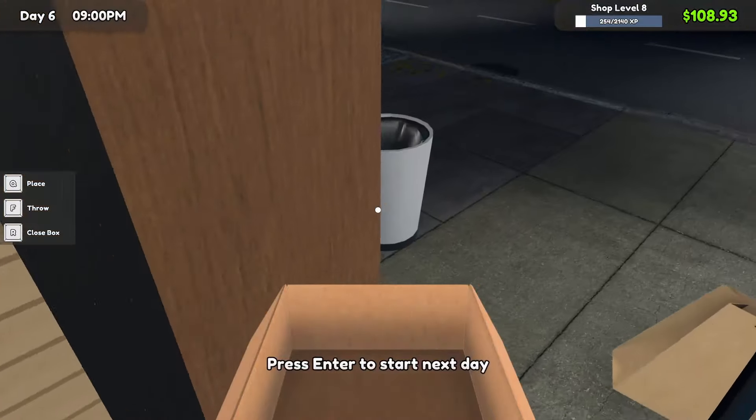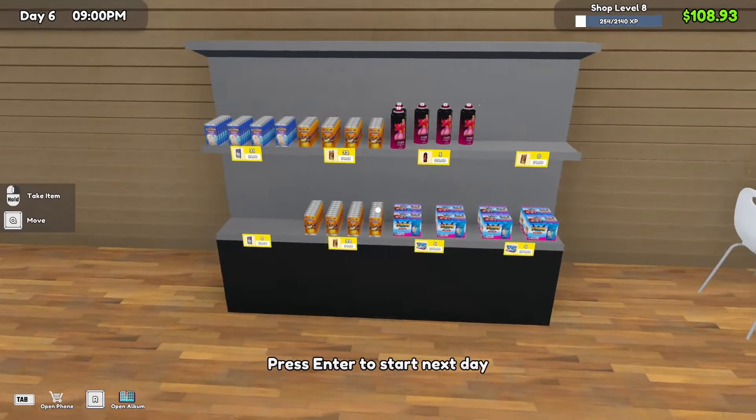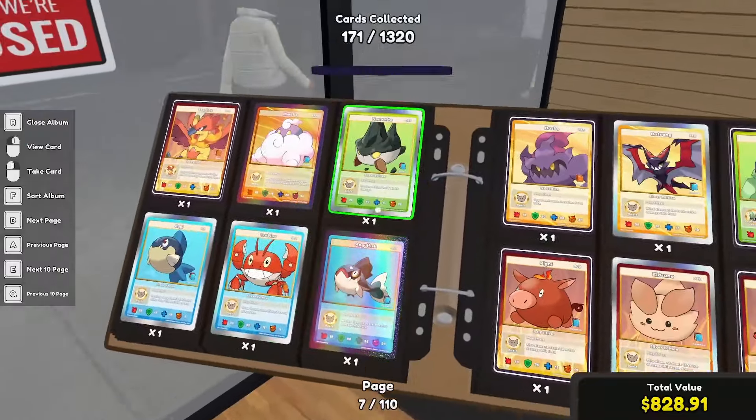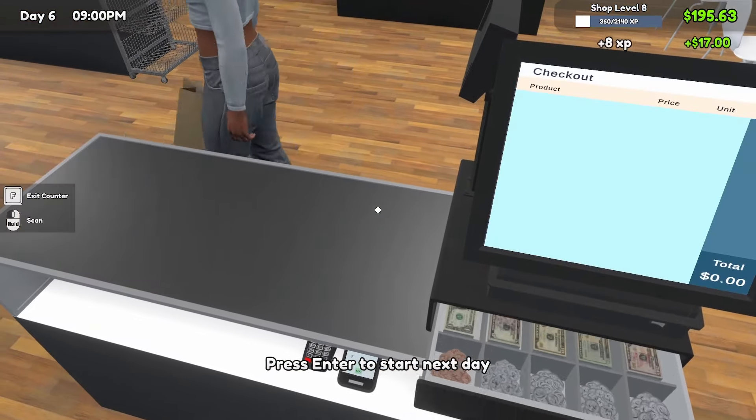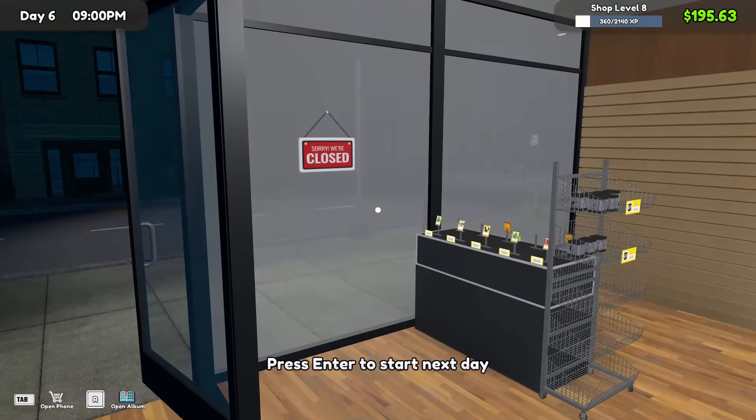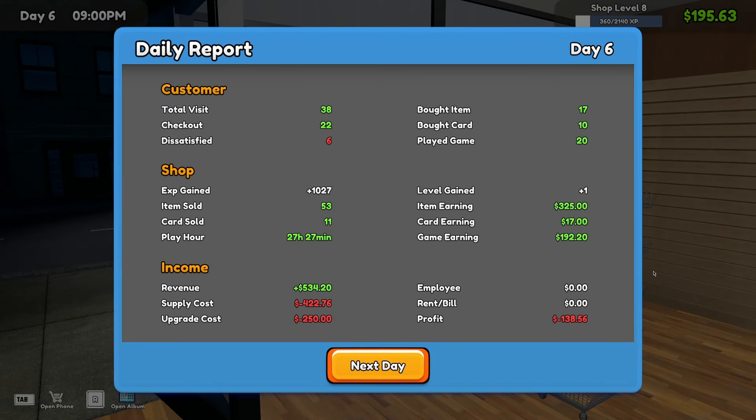Tables are full. I believe this box is empty, let's go ahead and throw that away. We got $100, we need to do some restocking — definitely over here at the cards. $3 change — what is with you guys today? Card tables are empty, it's 9 o'clock, the day is done. Let's go ahead and press enter. So items earning $325, $17 card earnings and $200 on the tables — only a total of $534 profit. Not too good, we're in the negative still.